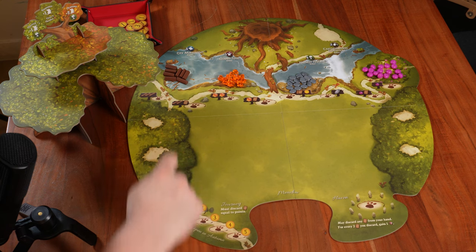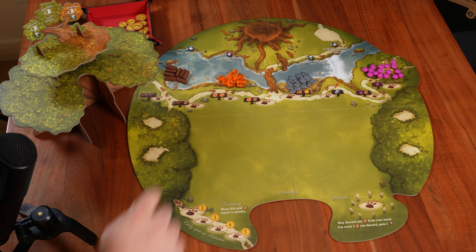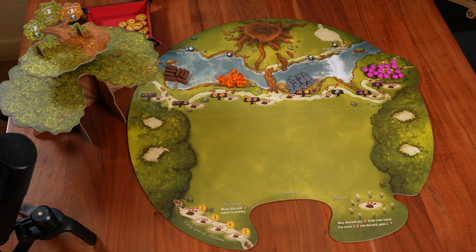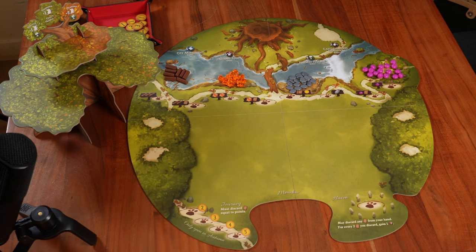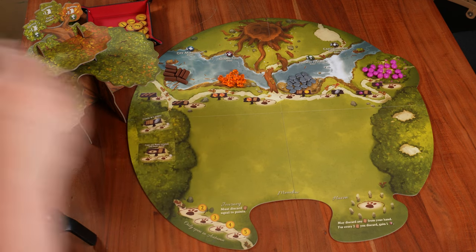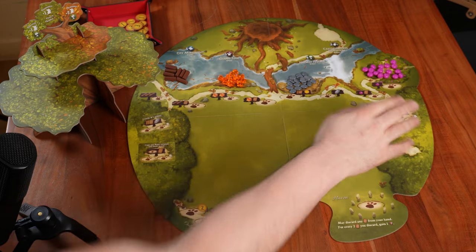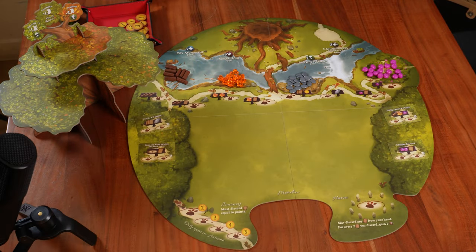In a two-player game we're going to use three locations, but in a three or four-player game we're going to use all of them. Since right now we're doing a setup for three players, we're going to use all of them — one, two, three, and four. The rest of the cards we can put back in the box.